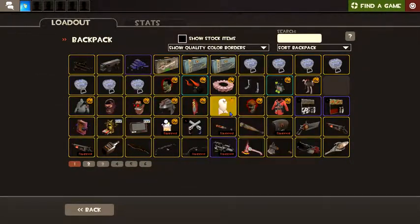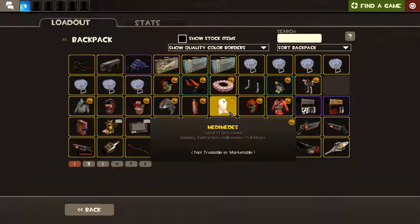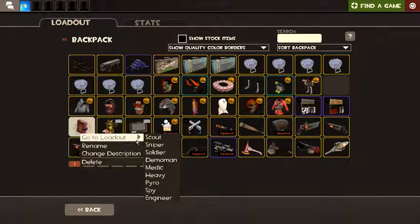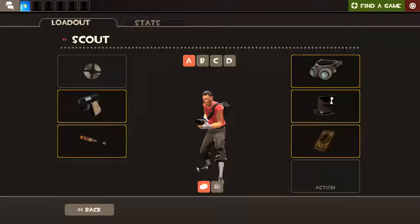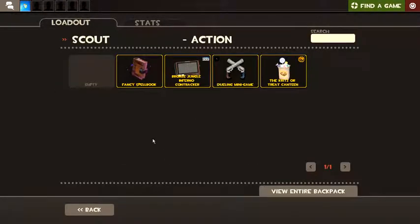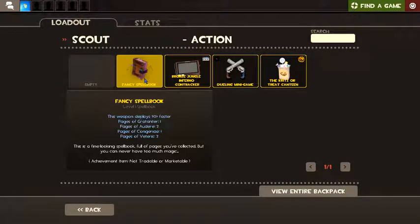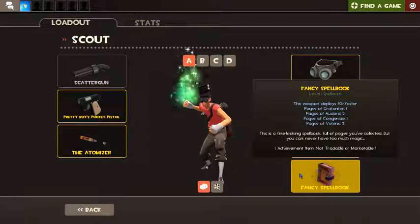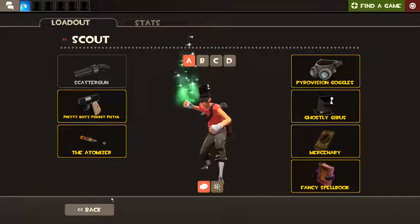Honestly, I'm gonna use this instead of that, because come on — it's a bird. It's adorable. It's the best. Is this a weapon? Oh, it's a weapon! It's a fancy spell book. I have a fancy spell book.